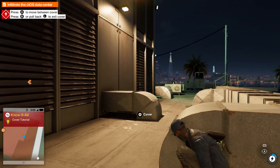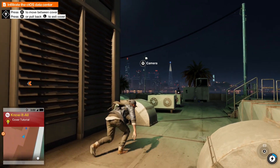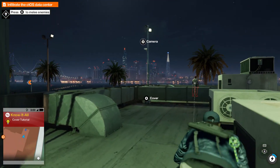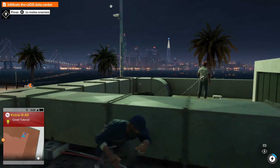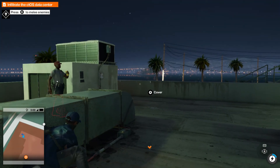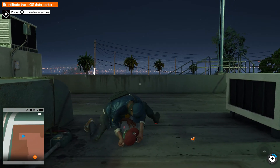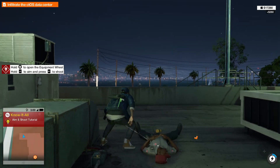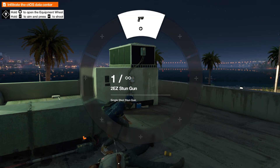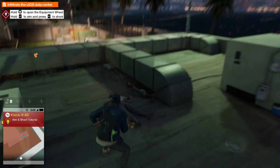So now we've got to take out this little guard over here. Let's be all stealthy about it. We'll wait for him to come past us and strangle him. You've also got a little taser gun that you can use to shoot people so you can stun people as well, which is pretty good.